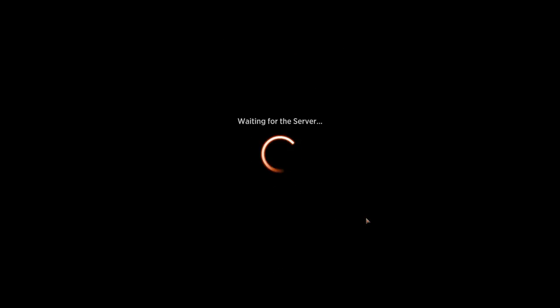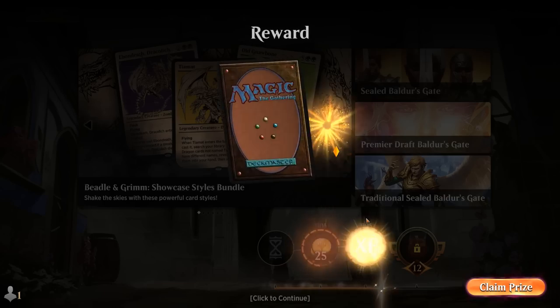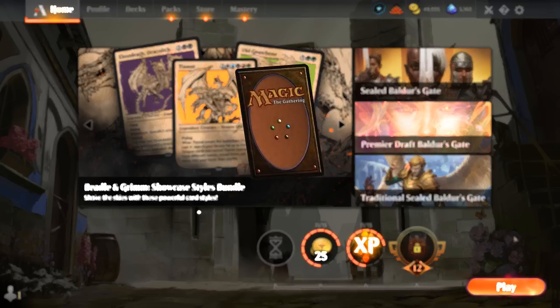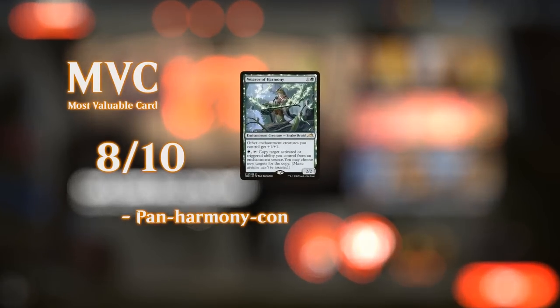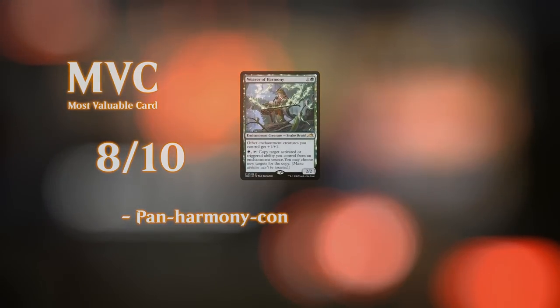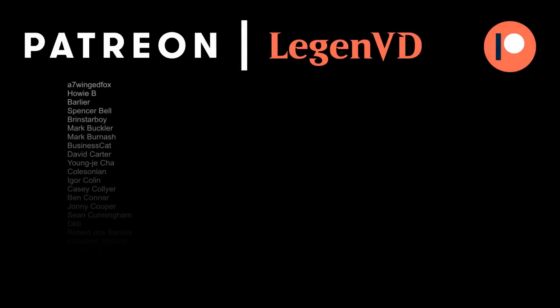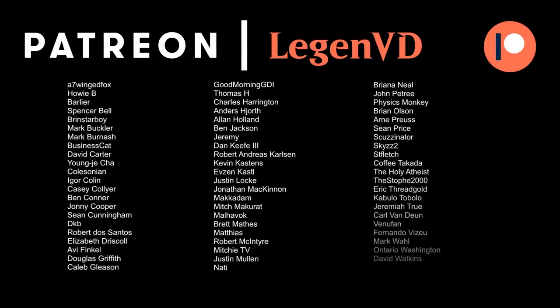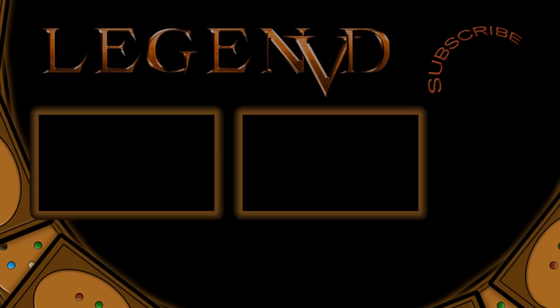So yeah, we got to see our green-white enchantments deck in action. Overall it's not going to break the meta, but it seems like a solid deck to climb the ladder, and it's also relatively budget friendly — especially if you haven't kept up with the latest set, as it's mostly cards from Kamigawa and before. That'll do it for today's gameplay — thanks for watching, hope you enjoyed, and as always have a nice day. Thanks to all my patrons, and you can become a patron yourself and decide the topic of future videos over at patreon.com/legendvd.